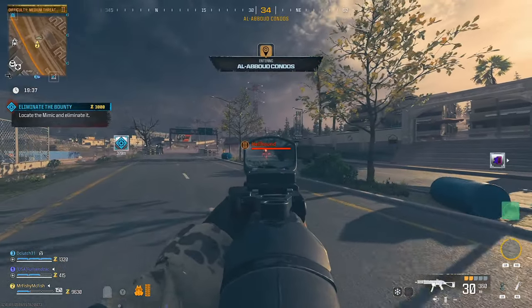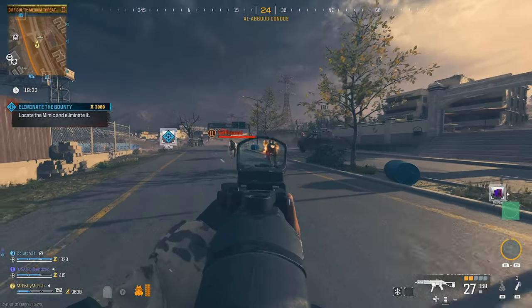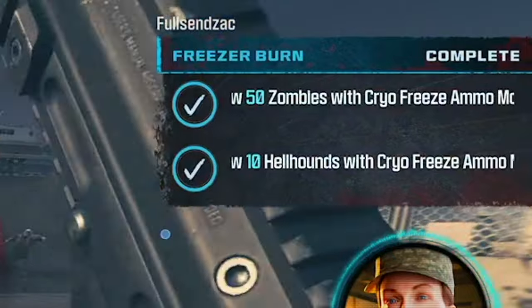Trying to slow down 10 Hellhounds in Modern Warfare Zombies with the Cryofreeze ammo mod can seem impossible, but in this guide I have some super easy ways to get it done in just one match.